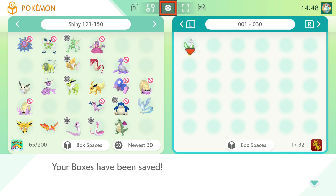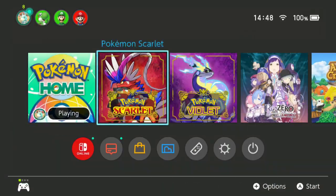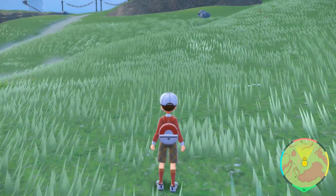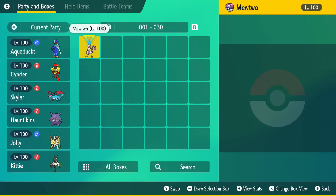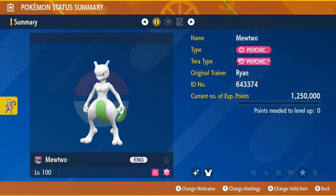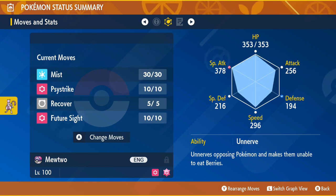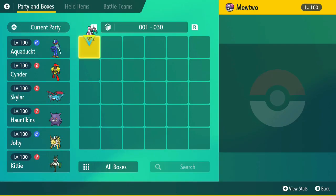That is it — it's transferred from HOME into Scarlet or Violet. All you need to do then is quit out of Pokémon HOME and load up the copy of the game you want to play. Once you've loaded in, just go into your box, as that's where you placed it in HOME. There you go — the shiny Mewtwo is in the game, shiny with my original trainer from Let's Go.